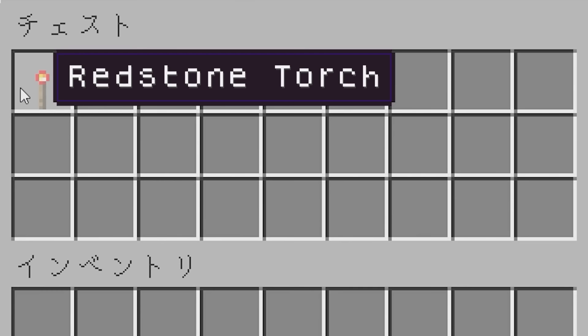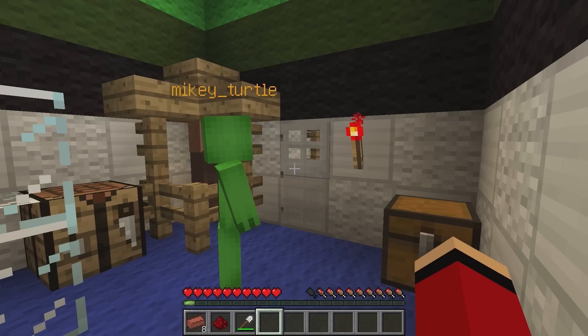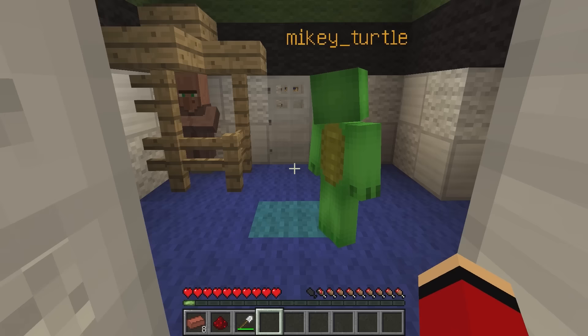A redstone torch — I'll let you decide what to do with this. Maybe in front of the door? I knew that — I knew it all along!